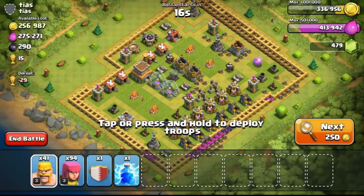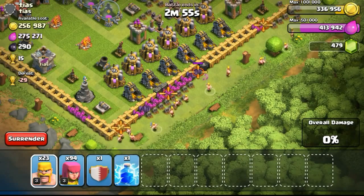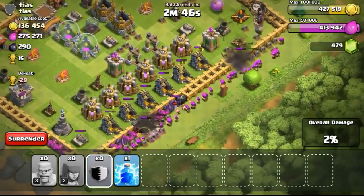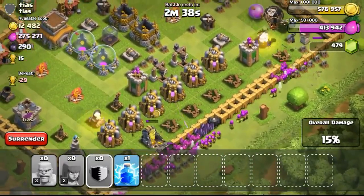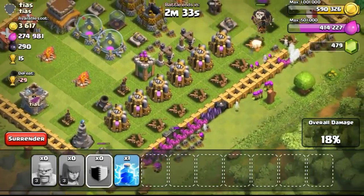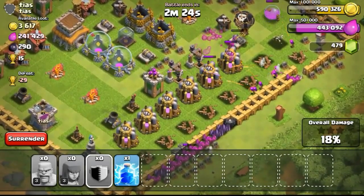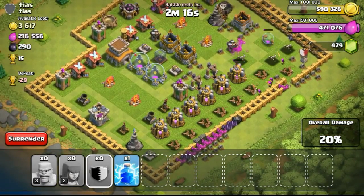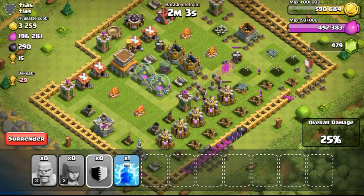Another base with 256,000 gold. I know a lot of you will be asking how I find such high-resource bases so easily. To be honest, it's not that difficult, especially at such a low Town Hall level. The trophy range I'm at is 1,000 to 1,200, which is a really nice range to farm at for a Town Hall 6 — you can find high-resource bases like this one. If I find a Town Hall 7 or 8, the loot will be very high. Finding such bases usually takes me 2 to 5 minutes — sometimes I'm lucky and it only takes around 30 seconds. It just depends on luck and timing.